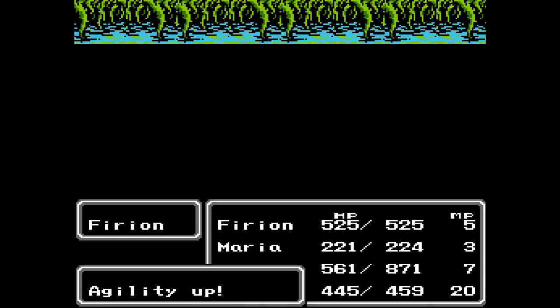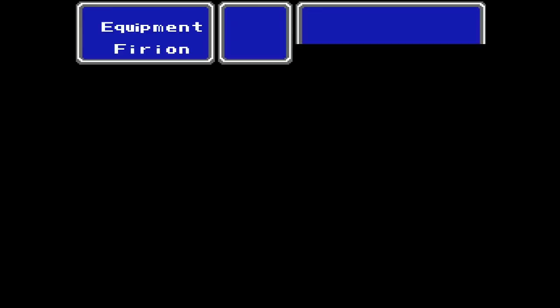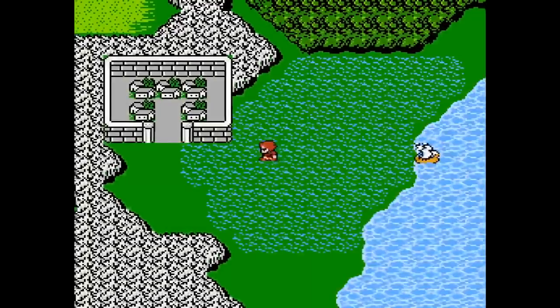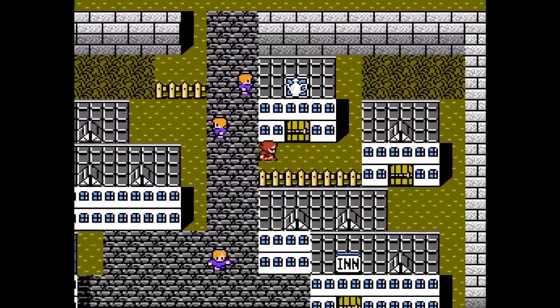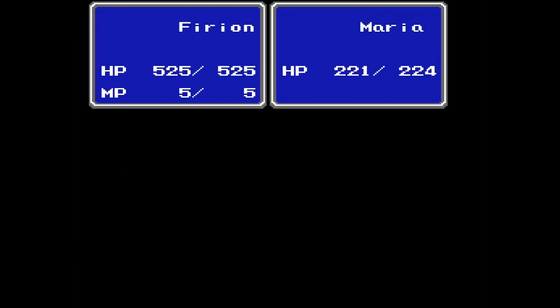Okay, what do we get? Wow, what a start! Nice — now we're up to 99% evasion for Firion! That means we'll probably get an agility gain about every 10 battles or so. It's probably got like a 10% chance to do that.